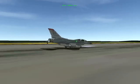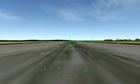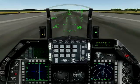Cowboy 1-2, abort landing, sector 330. Contact approach when able or divert to your alternate. Cowboy 1-3, inbound for landing. Cowboy 1-4, inbound for landing.